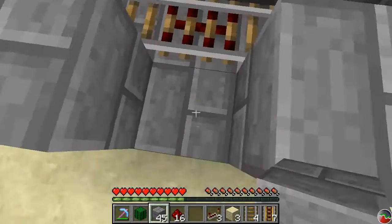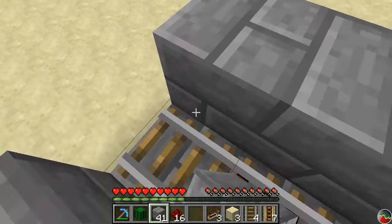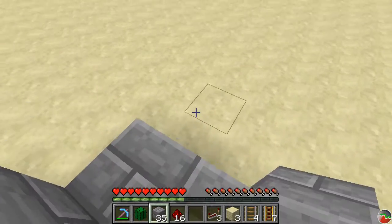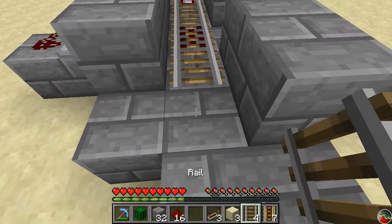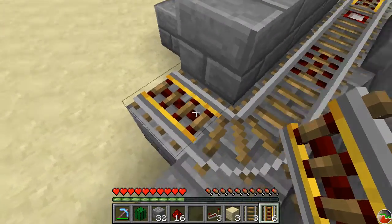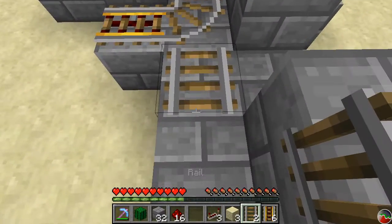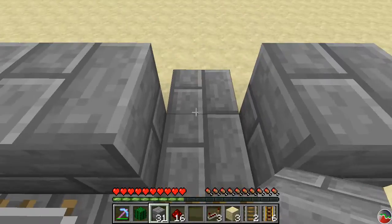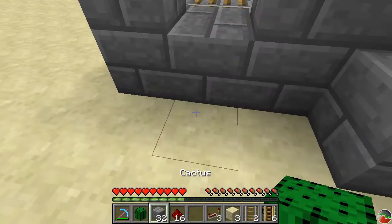This is going to be our exit here to the platform. Then we have two blocks, and that's the entrance from our departure station. We're going to take another piece of track and a powered rail here — we want to make sure this curved piece goes towards the cart return we'll build a little bit later. Then we place another regular piece of rail. The other thing to get going here is the pressure plate so that you can have a block pop up and block the player in if you desire.